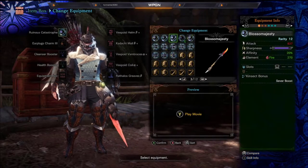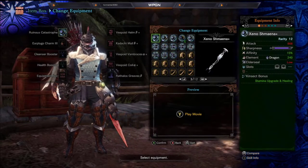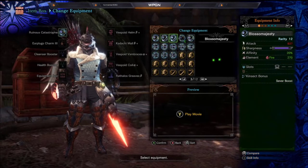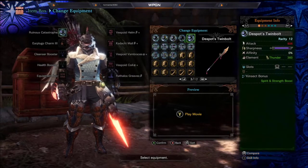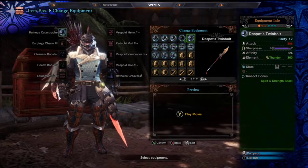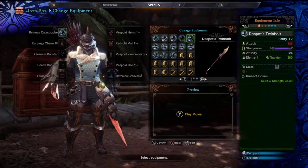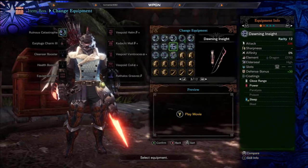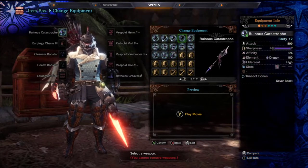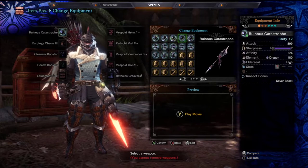You have the Glaive itself, and as you see I've got a few to choose from here. I've got the Fate's Wing, the Xeno Shimana, Infinite Wisdom, Boss of Majesty — which is actually freaking cool looking — Ruinous Catastrophe, which is one of my favorite looking ones, and Despot's Twinbolt. These are just the strongest ones that I own. You have a few selections that branch into so many trees it's not even funny. And then you have trees for your Kinsects too.